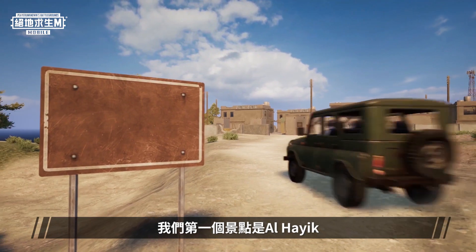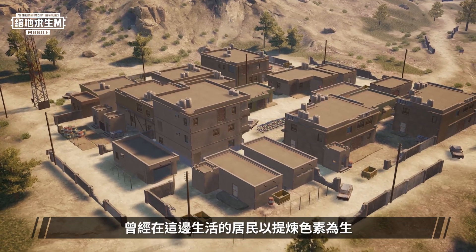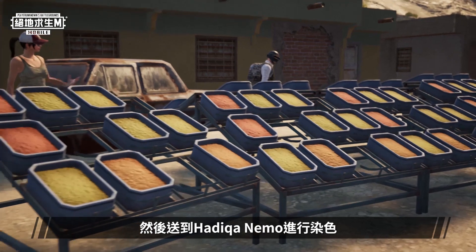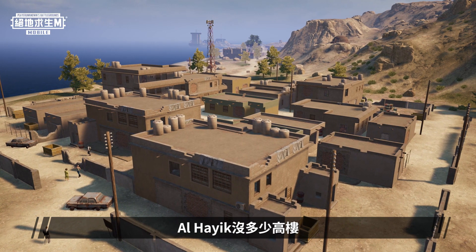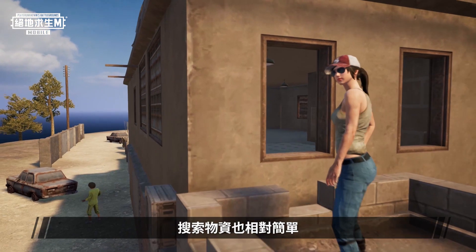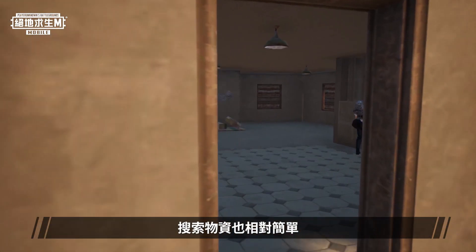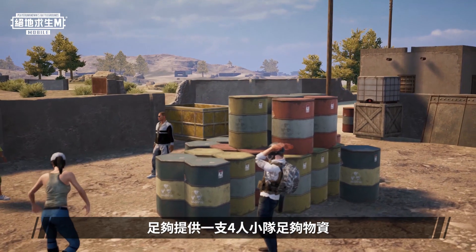Our first attraction is Al Haik. Al Haik is a medium-scale town where people find pigments for a living. Those pigments will then be sent to Hadika Nemo for dyeing. Skyscrapers are scarce in Al Haik, and compared to other urban areas there are fewer visitors here, which makes looting easier. It's a perfect choice for a team of four in search of adequate equipment supplies.